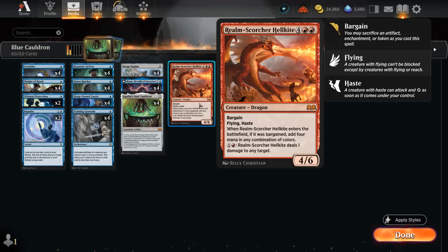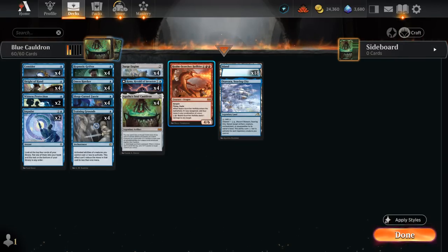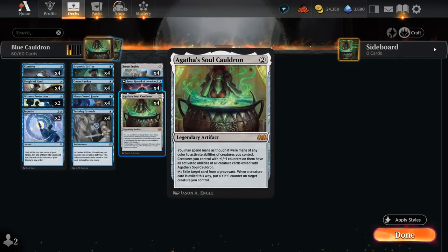We need several combo pieces, one of which is Anotha's Soul Cauldron, a two-mana legendary artifact. It lets us spend mana as if it were mana of any color to activate abilities of creatures we control — that's why we can activate the red ability on Hellkite despite having no red mana. We can also tap the Soul Cauldron to exile any card from a graveyard, and when a creature card is exiled this way, we put a +1/+1 counter on a target creature we control.